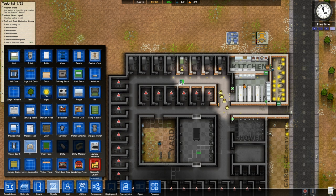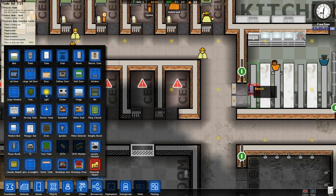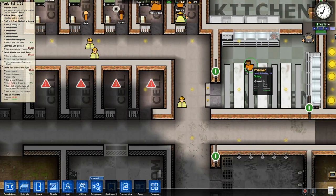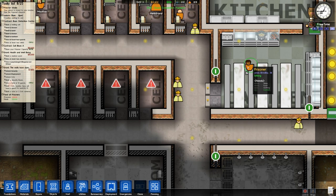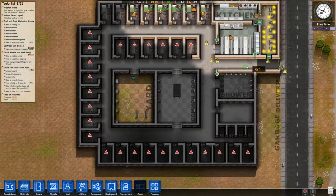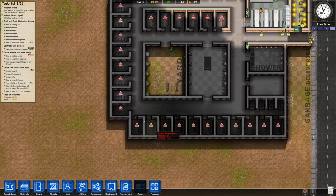Look at all these TVs — massive expense, but I think in the long run it's worth it because prison happiness is a priority. If these guys riot they can start fires, kill workers, kill other prisoners — it's a situation you never want to spiral out of control. Lewis is just sitting in here during free time because he wants comfort — he needs sleep, food, and clothing. So we need a laundromat kind of bad.